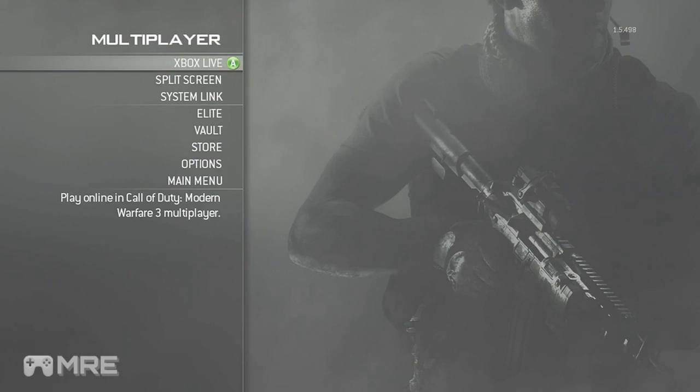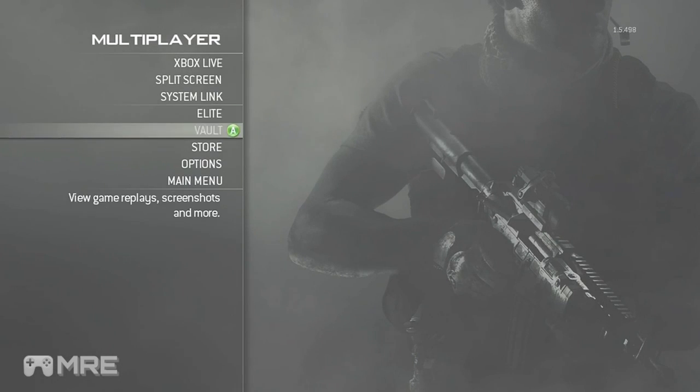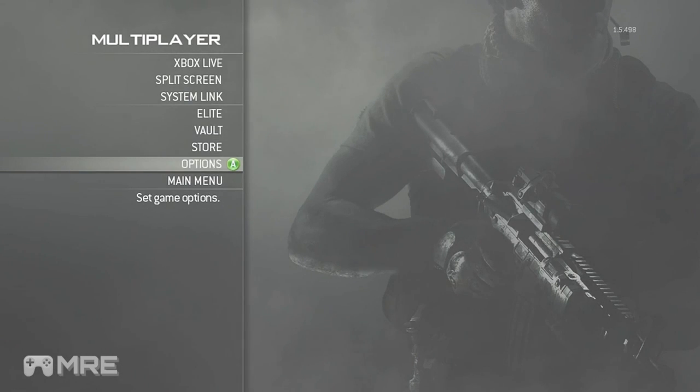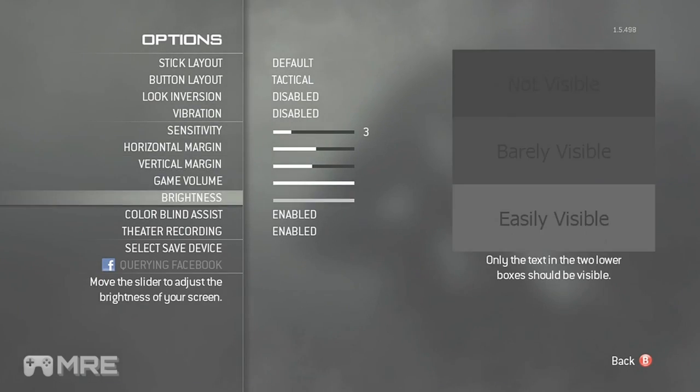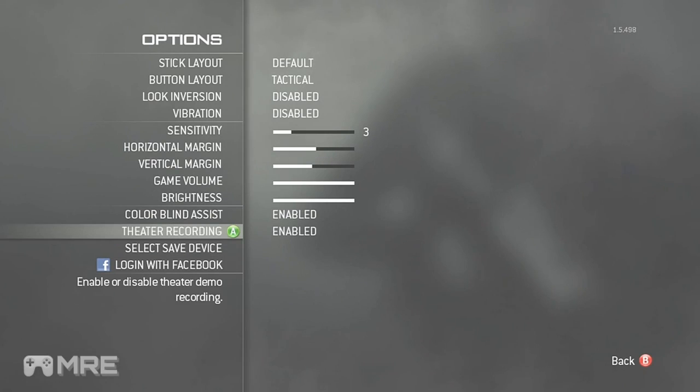First, go to multiplayer, then down to options. From there, go down to theater recording. Mine is enabled because sometimes I get really good gameplay and I don't have my PVR running. But if you disable it, you will get reduced lag — you're not gonna notice it a lot, but trust me, it does reduce lag.